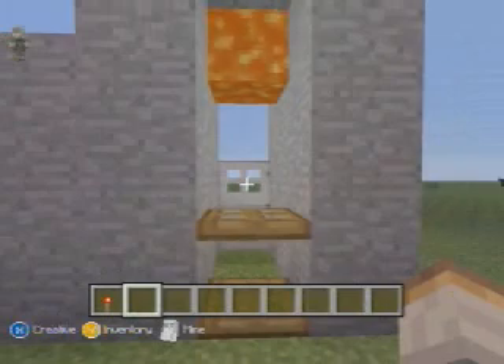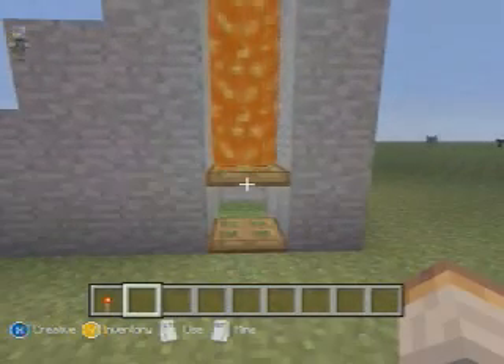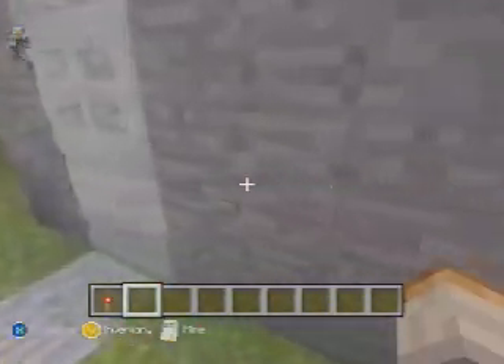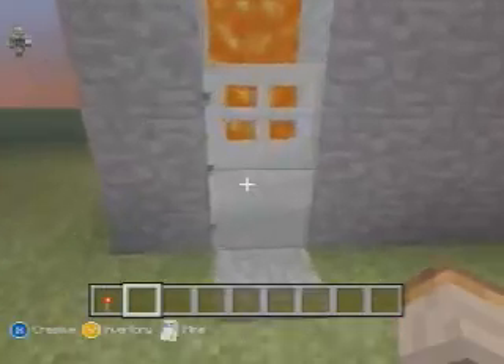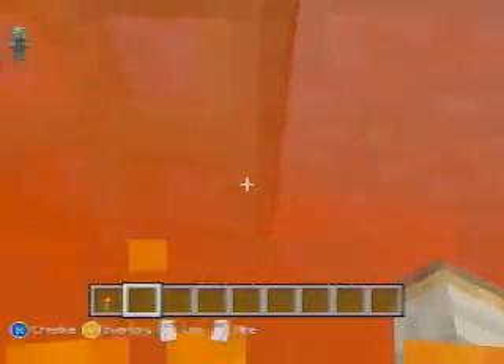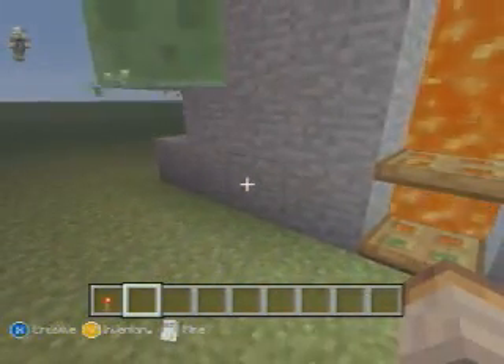Then once they come through the door, down goes the lava. And if they even try to step through the door, they can't get in. All you have to do is take away their building privileges so they can't dig through the wall. But if they try to run through it, the trapdoors are going to stop them, so they'll be dead by the time they get through.